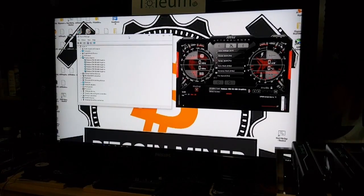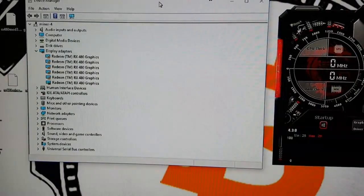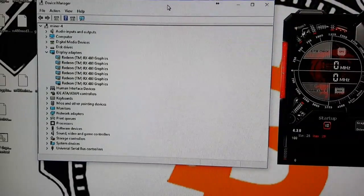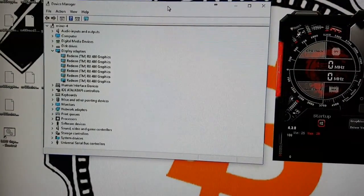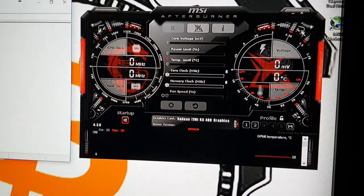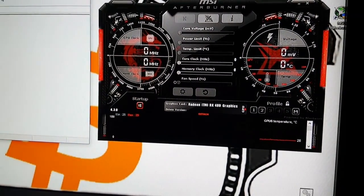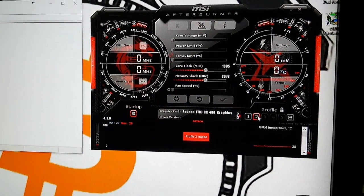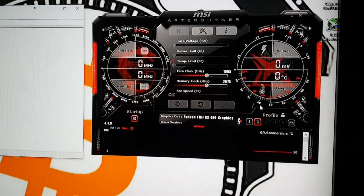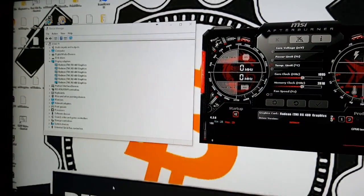After clicking OK and letting the machine restart, the rig sees all six cards — but we've got some issues. Only one card is actually active, probably because these cards are modified and we need to run the Pixel Patcher. Also, MSI Afterburner doesn't recognize anything with this driver. We need to remember our previous settings: core clock 1095 and memory clock 2078. Go ahead and install the Pixel Patcher to see if this fixes it.